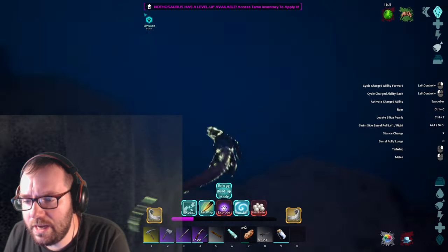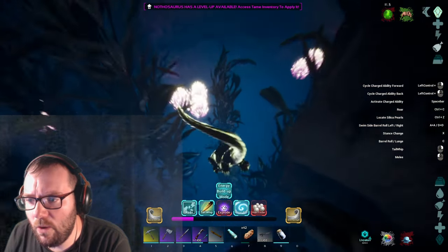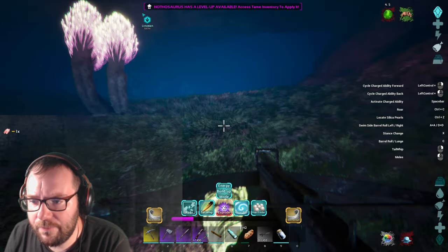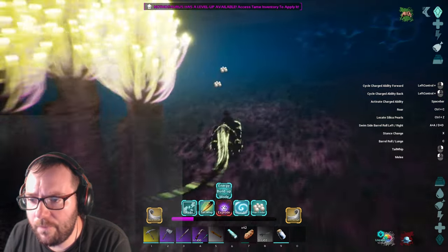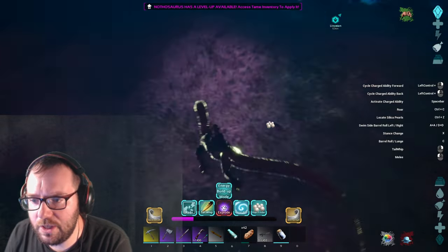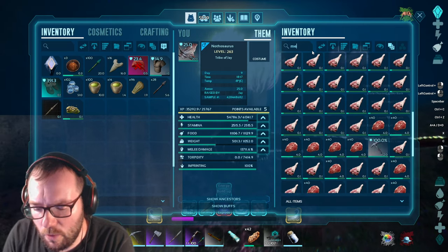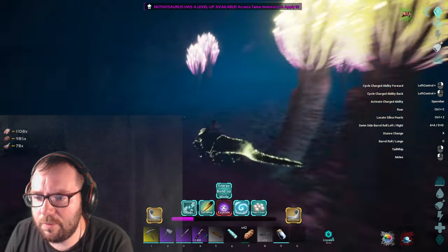Apparently this guy can hunt down silica pearls - we'll have to see how effective it is. It's good that we can shoot off the back of this guy, that's super nice. It's detecting silica pearls! Look at that - 62 silica pearls. We collected 60 from that one. We'll never have to worry about silica pearls again. Let me drop that prime meat - it's about to spoil anyway.